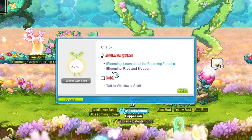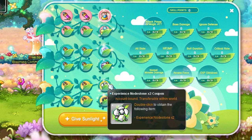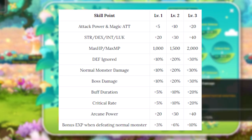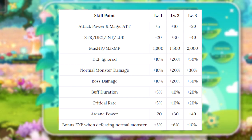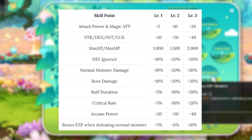You cannot reset your skill points, so spend them wisely. Unlocking a skill costs 1 point, getting it to level 2 costs 2, and getting a skill to level 3 costs 3 points — so 6 points total to max one skill, but we only get 5 per week. I'll spend them a bit everywhere for the first few weeks. For a Legion-building account: first week get EXP buff to level 2, plus 1 point in normal monster damage and 1 in crit rate; second week get EXP to level 3 and normal monster damage to level 2. If your goal is leveling mules, prioritize EXP, crit rate if not maxed, and normal monster damage. For bossing focus on defense ignored, boss damage, buff duration, or crit rate. I'll personally go with bonus EXP, normal monster damage, crit rate, boss damage, and defense ignored.